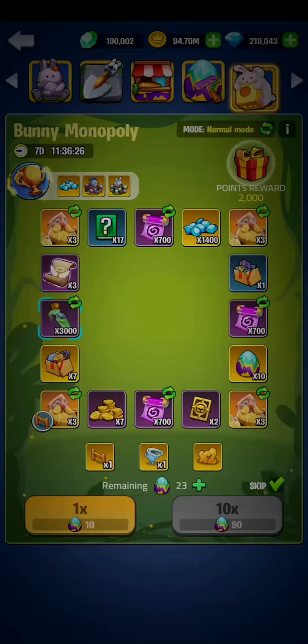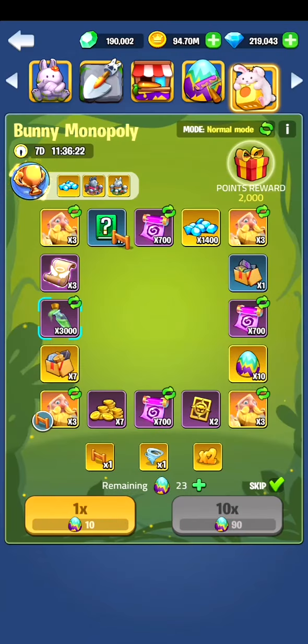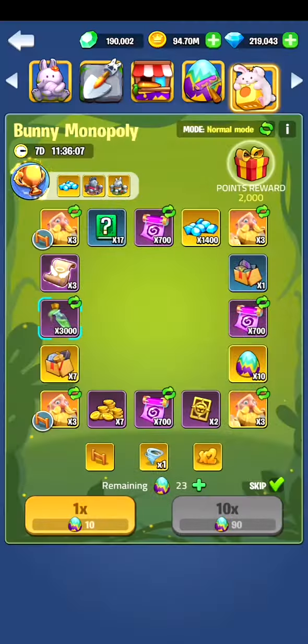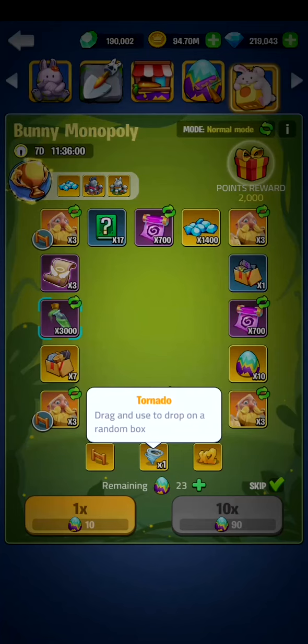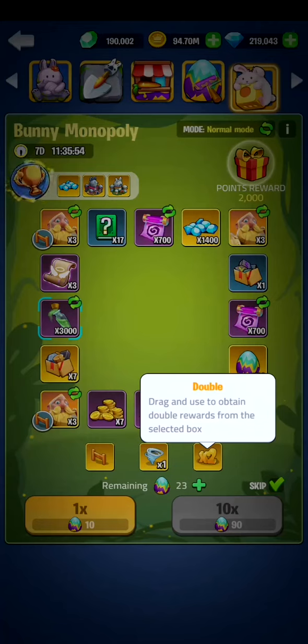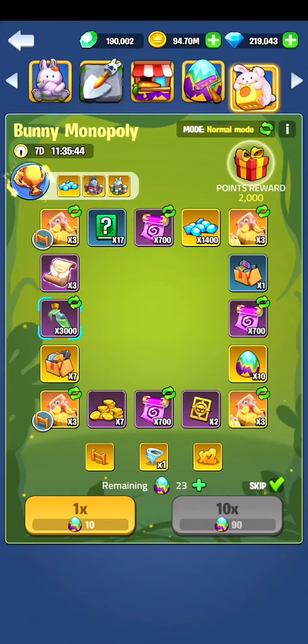I currently got one barricade, which means I can drag the barricade to a position where I don't want the dice and my position to go any further. Right now I'm on the left hand side — if I roll two or more, I will always stop at the gate. If I use a tornado, I will go to a random location on the map. And if I use a times two, I will get rewards on that tile twice. So it might come in handy to use the double and the barricade on the same tile, so you will always stop on the times two.